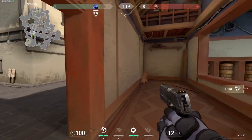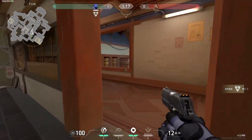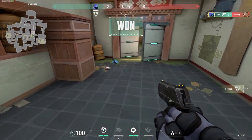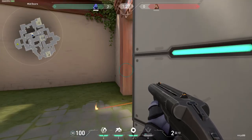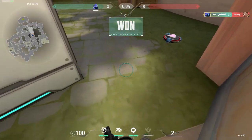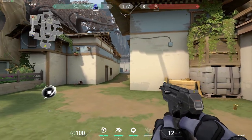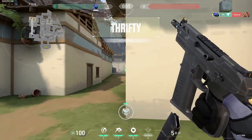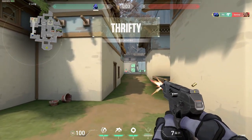Let's start off with the pistols. My tip for the Classic is use right click when close and sometimes mid range, but don't use it too much. For the Shorty, you shouldn't really be using it in the first place, but if you have to, the only real tip I can give you is to play close range. For the Frenzy, don't be afraid to tap fire when you aren't close. Spraying no matter the range will assure that you'll be missing most of your shots and running out of ammo quickly.